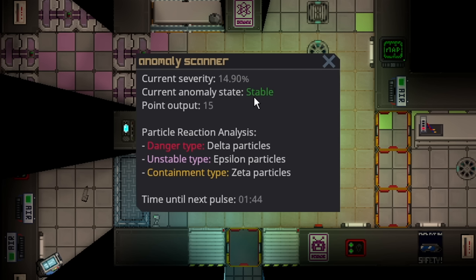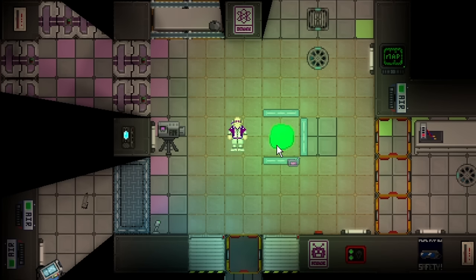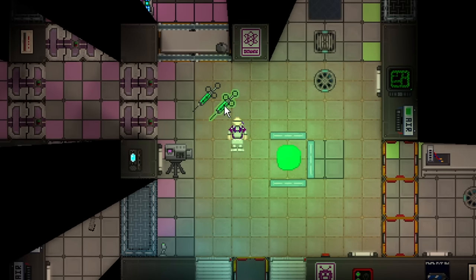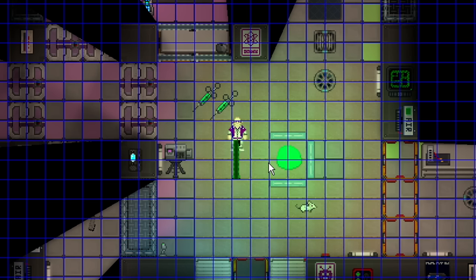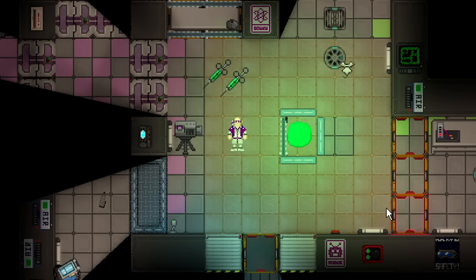This is another one you can definitely pump up the severity to like 60–70% to make more points out of it, because its danger is pretty random. You could also try to keep it at low severity and farm it for medicine. You can take a syringe and draw the mutagen — or whatever chemical is in it at the time — directly out of it. So you can use it for things other than research points, which is what makes the liquid anomaly really cool — it's multifaceted. Walling it in may not always be the right option because you won't be able to figure out exactly what's in it.